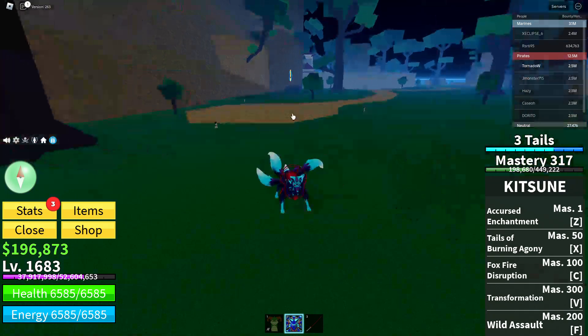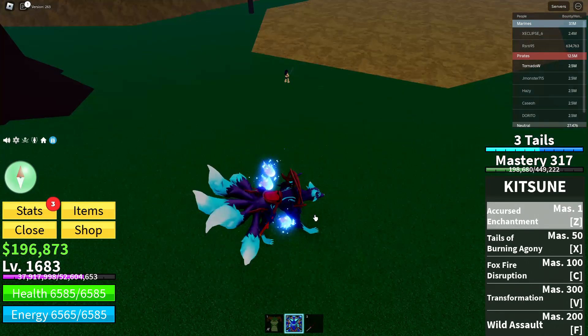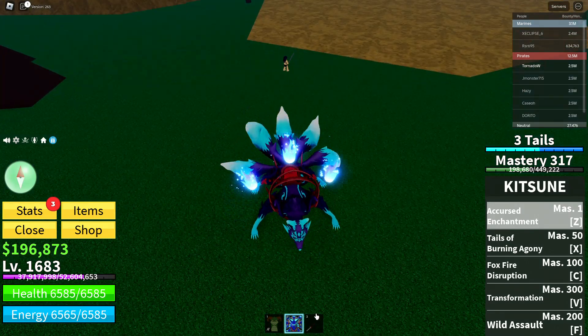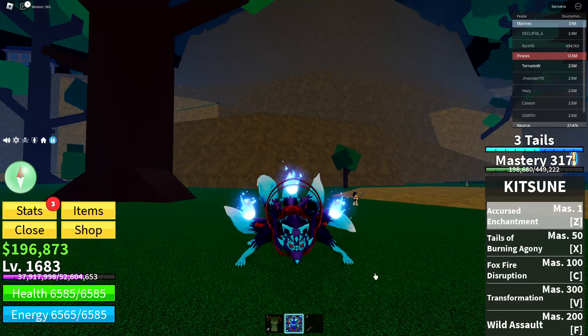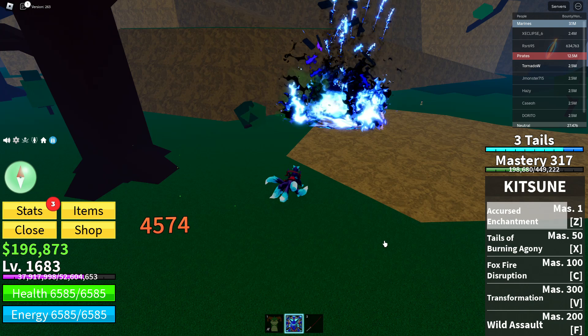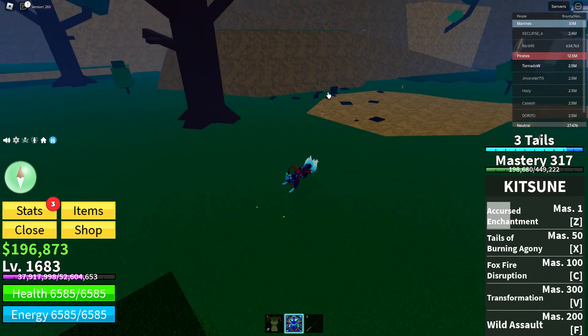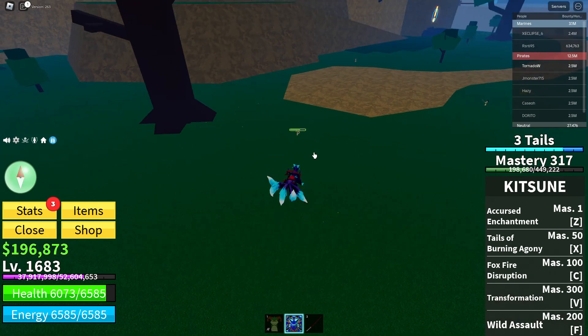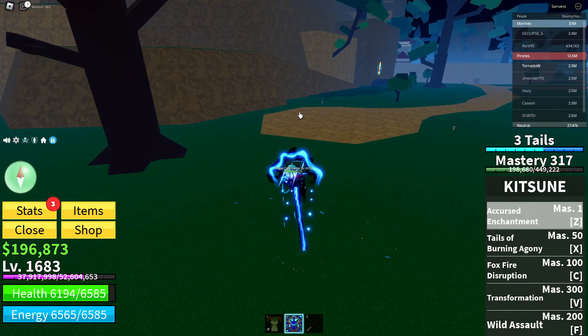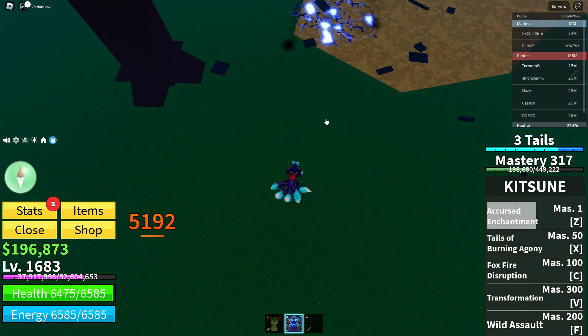The Z move with the transformation — you can aim it and it looks really cool. It does 5,192 damage. That's a huge increase from before.